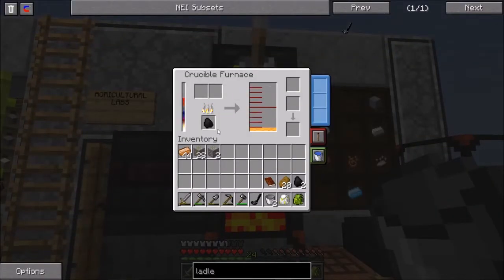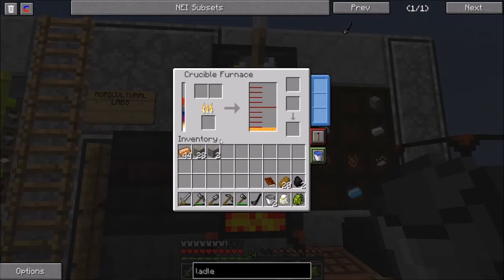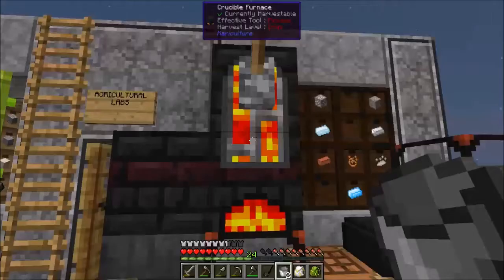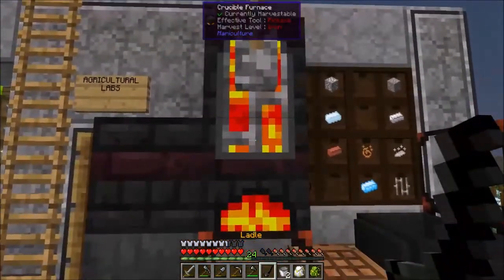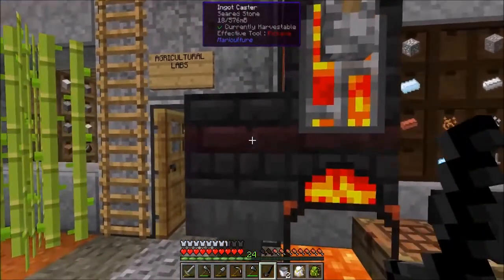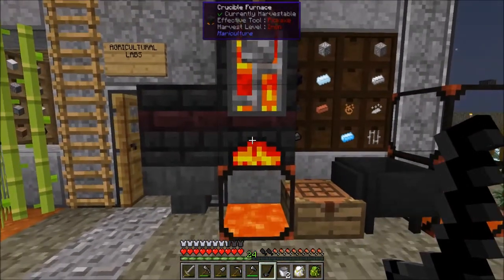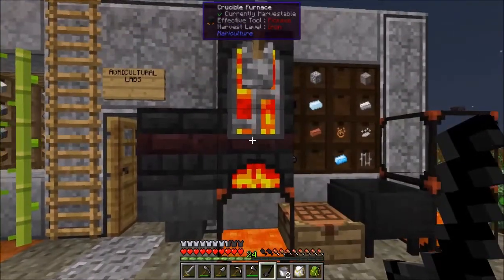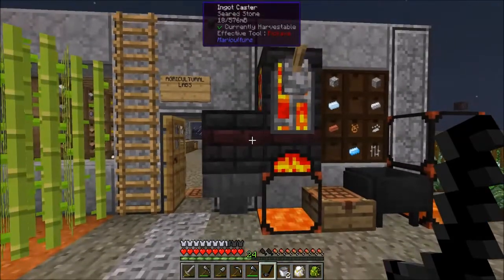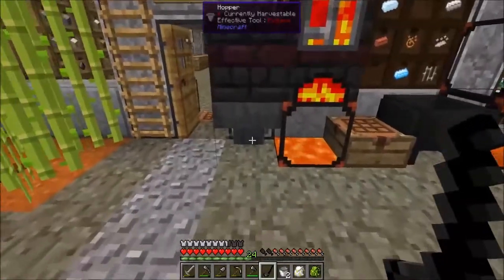We've got the furnace operating and as you can see we've already burned some of the molten copper. If we want the temperature to go any higher we can throw a piece of coal in and that'll raise the temperature up to 2,000 degrees Celsius. In order to get this out there's a couple different things you can do - you can use the ladle and directly scoop it out into the cast, or you can put the ingot caster directly onto the side of the crucible furnace.